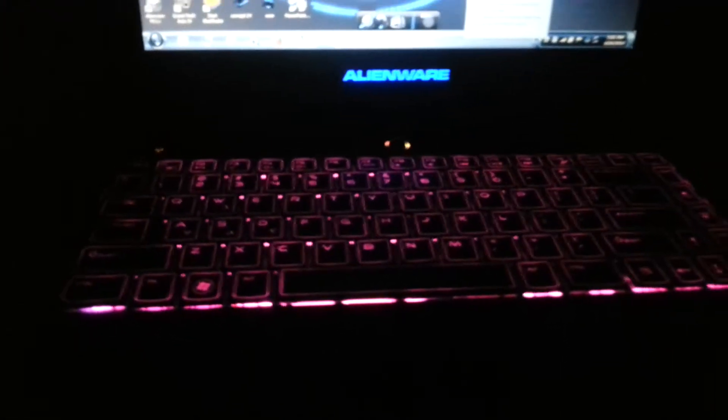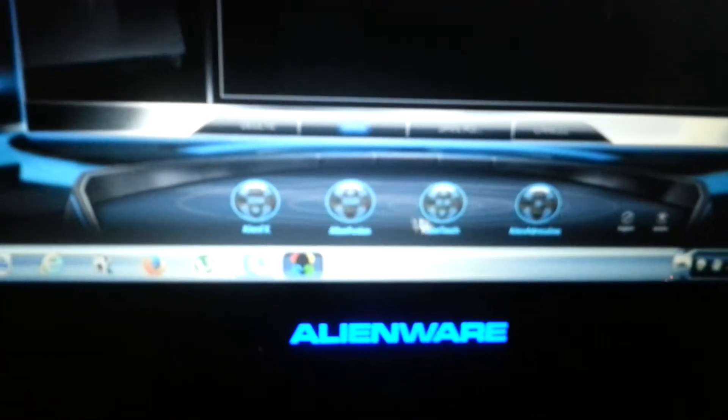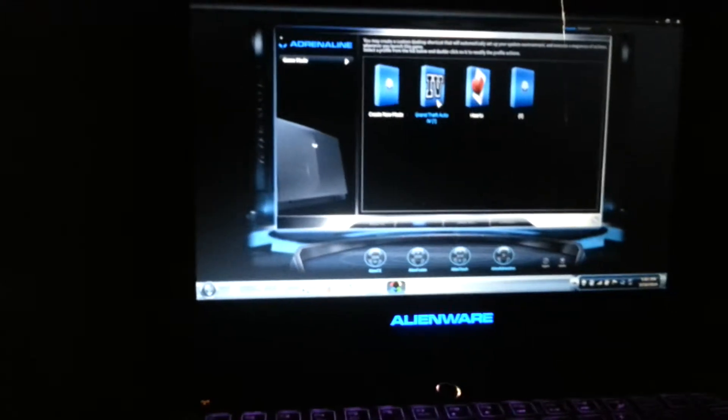So we're going to have a quick review today about it. We're going to the Alien Command Center first, and under Adrenaline you can see the 4 icons here. Alien Adrenaline lets you set things up — like if I want to play GDF4, what theme I want, what music I want with it, and it handles multitasking by opening two applications at the same time.